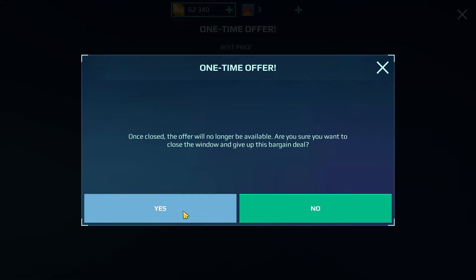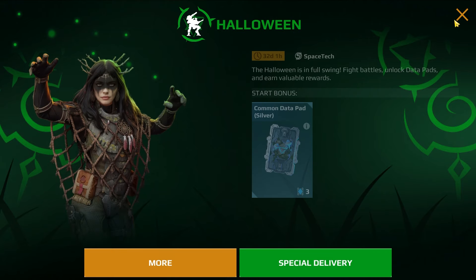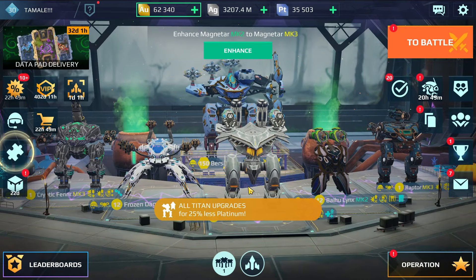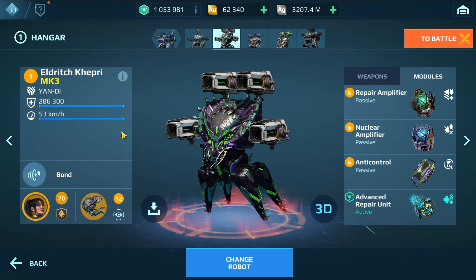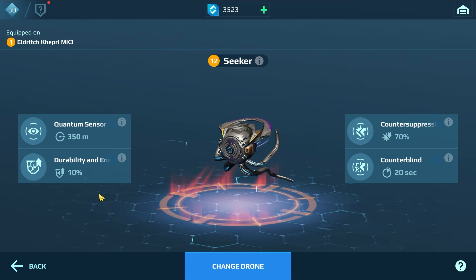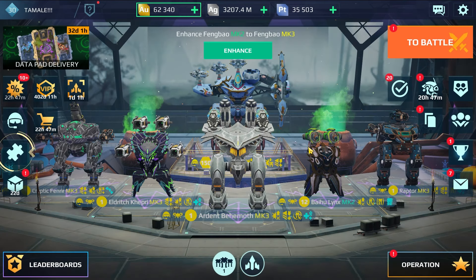Look how many offers — one, two, three. We got some prizes from the other events. I want to try out the Eldritch Kepri to see how it performs. We have the Kepri in the lineup with four Blight weapons, Repair Amplifier, Nuclear Amplifier, Anti-Control, Advanced Repair Unit, Seeker Drone, and the Mizaki and Ponchi pilot.